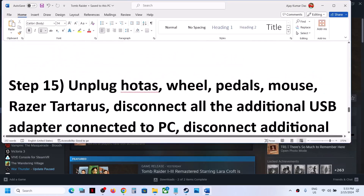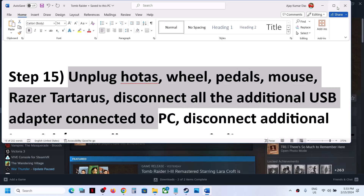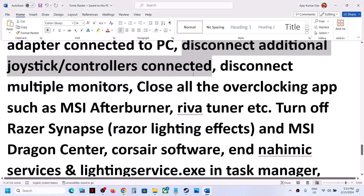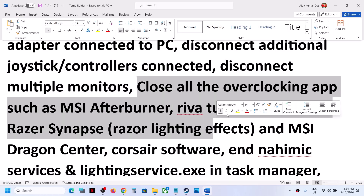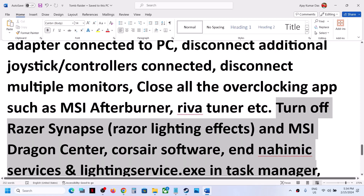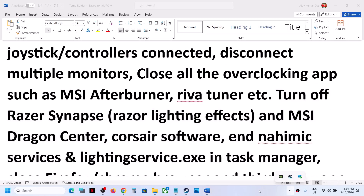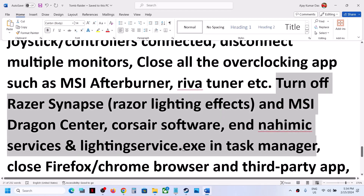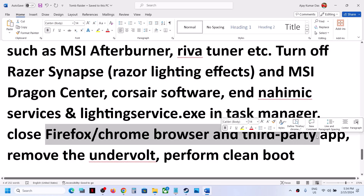The next step is to unplug external devices from the computer. Disconnect additional controllers and multiple monitors — try launching the game on a single monitor. Close all overclocking applications such as MSI Afterburner or RivaTuner. Also close all third-party applications. Go to Task Manager and close all third-party applications, and even close your browser, then check.